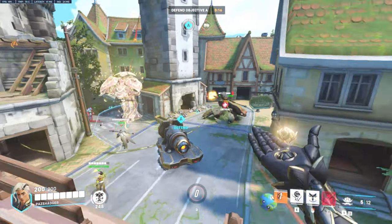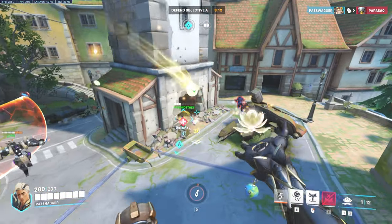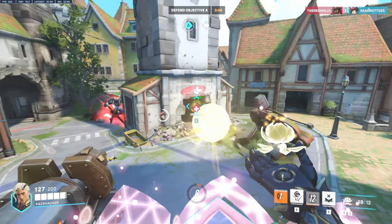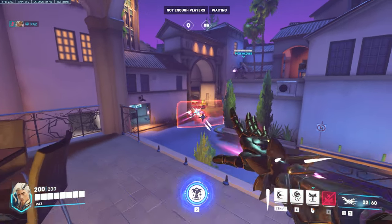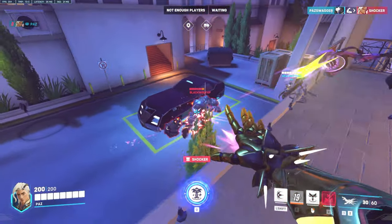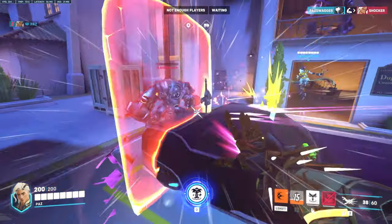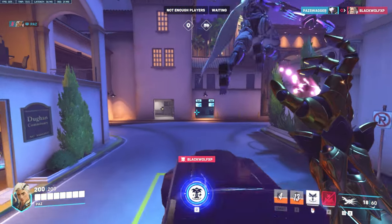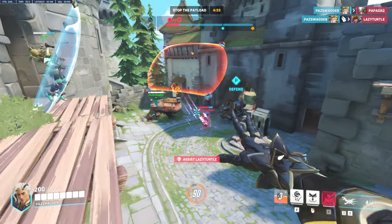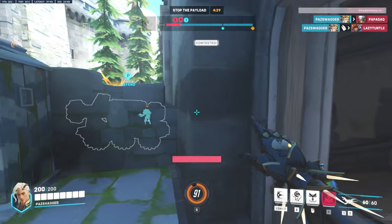Lifeweaver's playstyle is defined by his utility, especially his Life Grip. Lifeweaver allows for a singular character to be incredibly aggressive and look for a pick before being brought back to poke again. Thus, Lifeweaver's tempo is very similar to characters like Ramattra, in the sense that Ramattra wants to poke the enemy from range until they are weak enough for him to get close and finish them off. In this situation, the Ramattra would get to walk in very early in the fight to chunk down the enemy's health, and then get pulled out when his melee form expires, just for him to complete the cycle again.